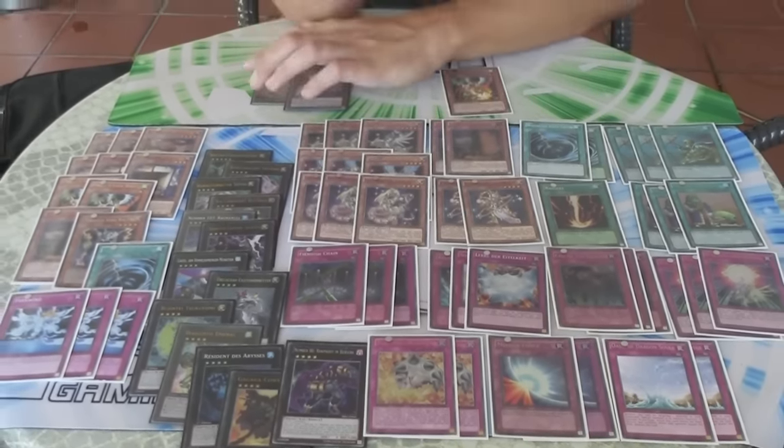I decided to go for Devil Maxi and Triple Upstart for consistency. Usually I play Pot of Duality, but Maxi is so good right now, especially against Burning Abyss. Italian players are known to play lots of Burning Abyss and Maxi is so good against them.